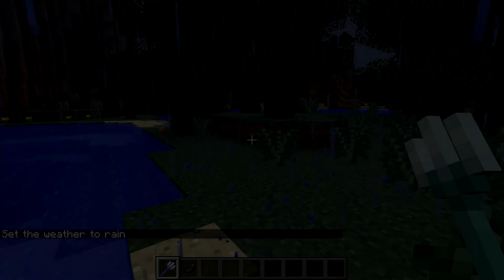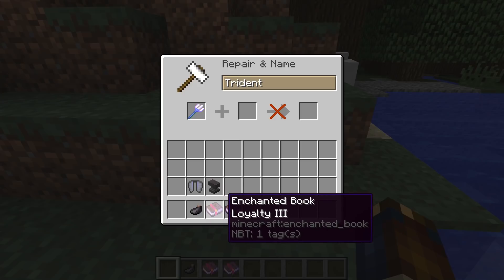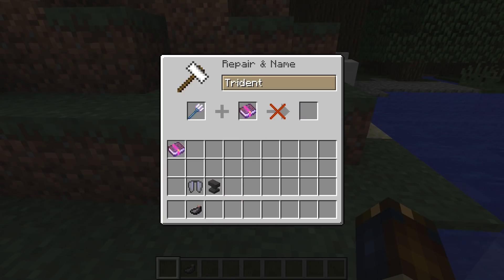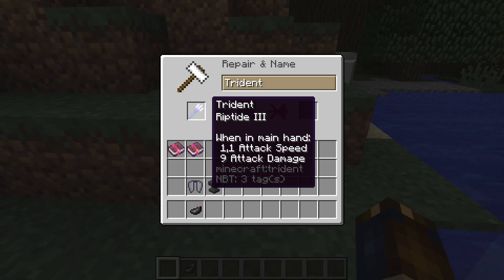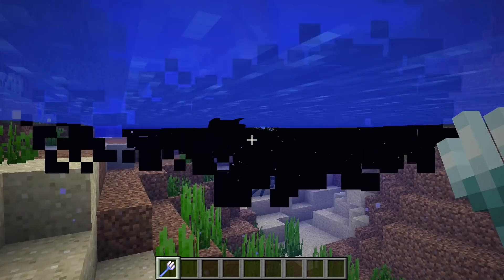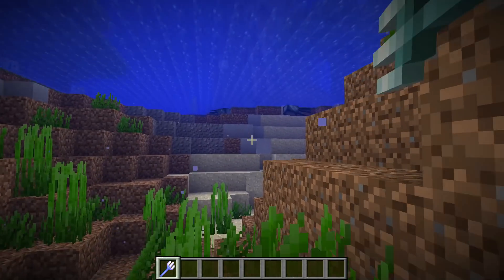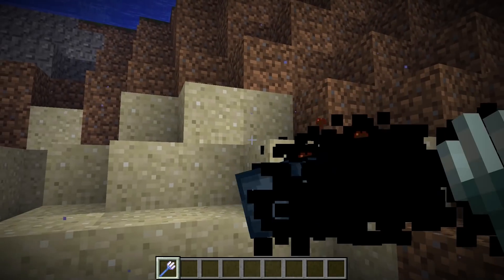Together with this, you can no longer enchant a trident with both riptide and either loyalty or channeling. Riptide now provides a new mode of transport, but this doesn't remove the attack — you become the projectile yourself when you use a riptide trident. So dashing forwards with a riptide into a mob will deal the same damage as if that mob was hit by the trident had it been thrown.